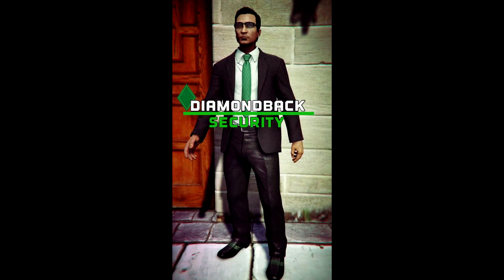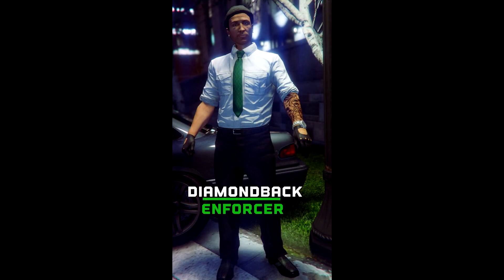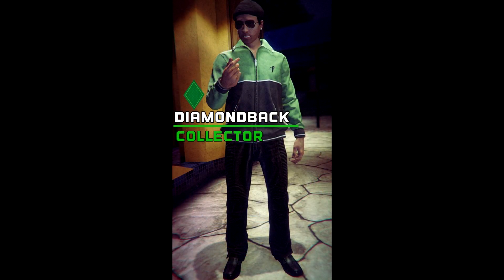Next is the Security, which pretty much looks like a security guard — all black suit and pants with a white shirt, green tie, black and green shoes, and glasses. Then we have the Enforcer, another really cool one. Especially with those gloves, it just feels like — as the name suggests — you go out and beat people up, so I like that one.